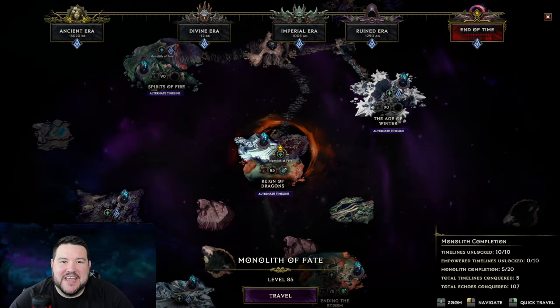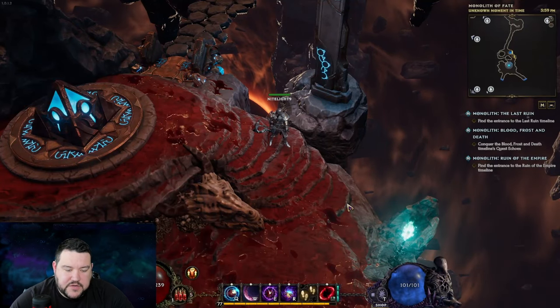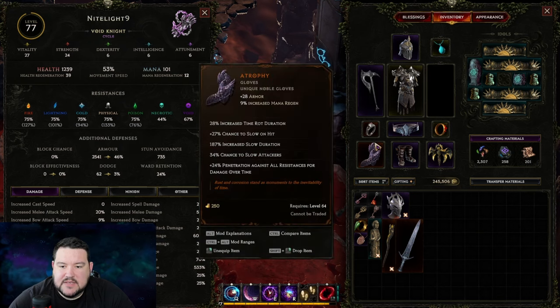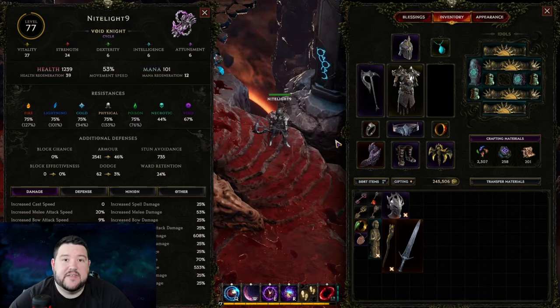Hey everyone, it's nightlight9 and in this video we are looking at Last Epoch — specifically a guide on the Rotting Horde, Emperor of Corpses. He is the last boss you have to fight to beat the Reign of Dragons in the Monolith of Fate. We'll be doing it with a pretty standard Warpath Void Knight build. Before we get going, I'll show you what I've got — nothing fancy as far as armor goes; these uniques aren't even really part of the build, they're just the best stuff I've picked up so far on my first playthrough.